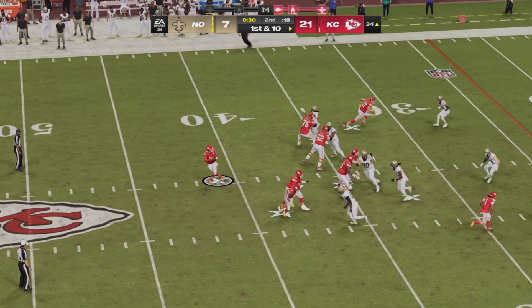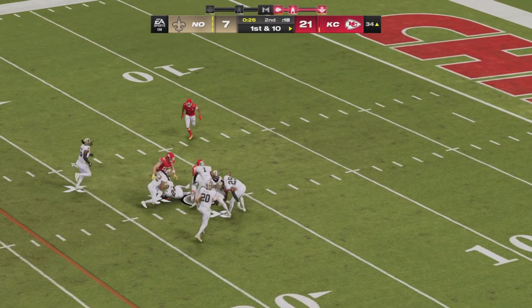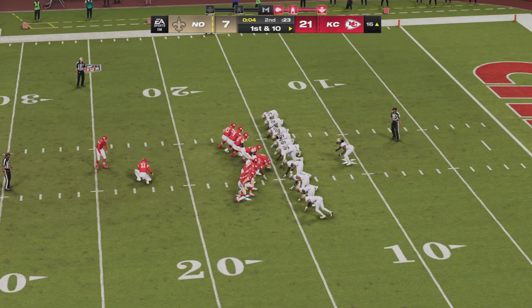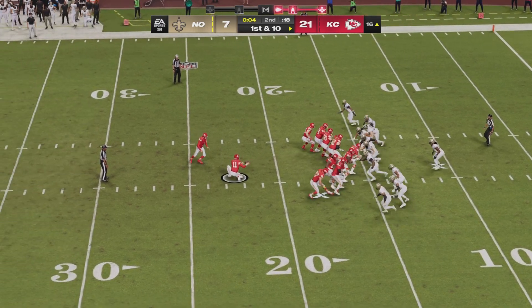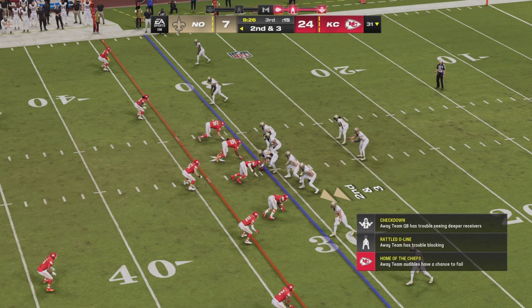First and ten with their final timeout in their back pocket. Rush of five and Mahomes is again unfazed to the red zone. Watson again. Harrison Butker on for the 33 yard attempt right before halftime, trying to put the Chiefs up by three scores — and he will do just that.